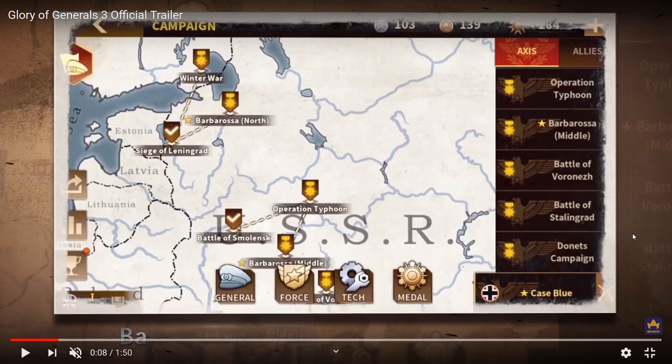We got Battle of Smolensk, Operation Typhoon, and Barbarossa at the middle. Operation Typhoon was the attack on Moscow, which failed — the Soviets had too many troops and the Germans didn't have enough manpower. There also appears to be a Battle of Volga near the Force logo. On the right side: Operation Typhoon, Barbarossa middle, Battle of Voronezh — which is near the Caucasian area near Stalingrad — and also the Donetsk campaign, which is around the Crimea area.